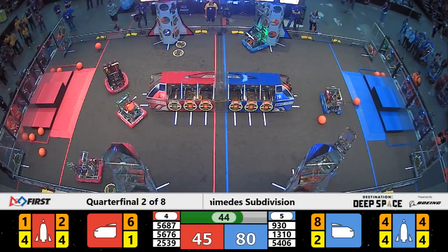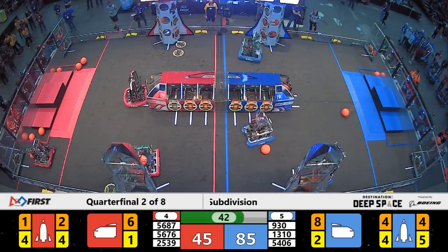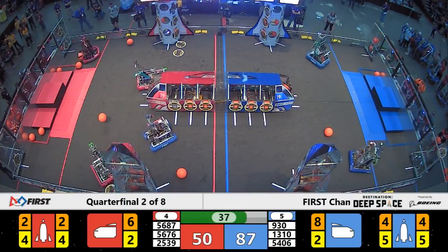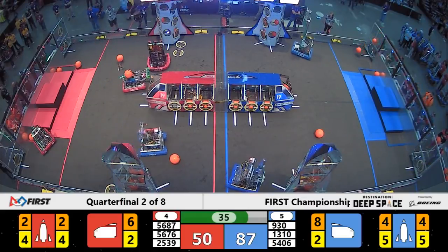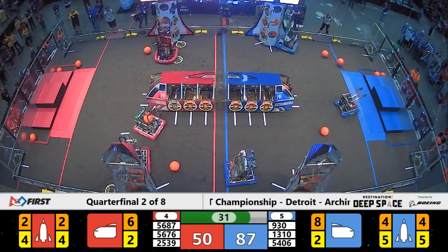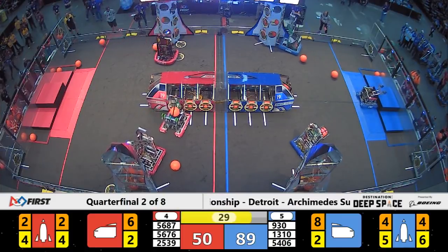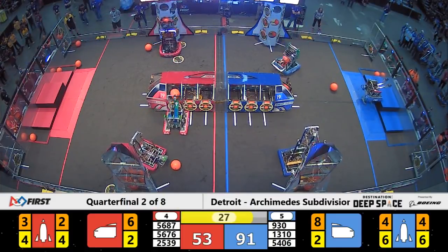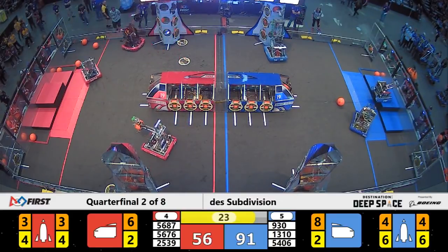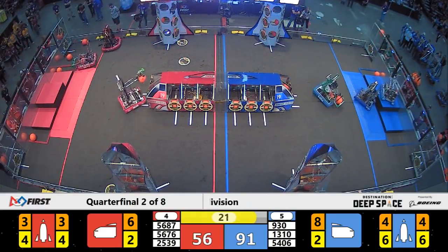45 seconds left. It's 80-45 in favor of Blue. Red has catch-up work to do here in the final 40 seconds of play. Team 2539 on the near side of Primus — the Krypton Cougars from Palmyra delivering a piece of cargo, trying to cut the deficit. Up in the air goes team number 1310, Runnymede. Ready for our end game period of play.